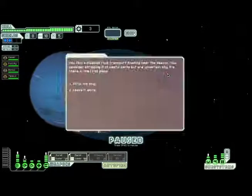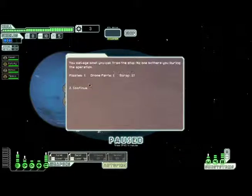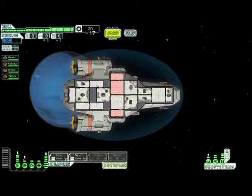You find a disabled rock transport floating near the beacon. We're considering stripping it of useful parts but are uncertain why it's there in the first place — maybe it's a pirate with the battery turned off. Let's strip it. All right, where are we going to go from here?